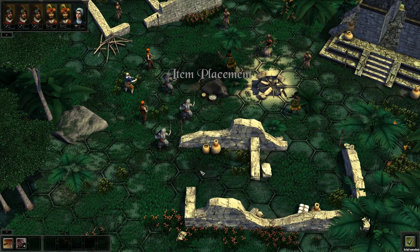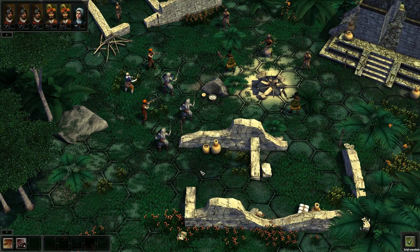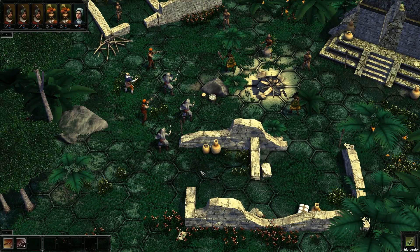Hello, my name is Jonas Weber. I'm the game designer of Expeditions: Conquistador. In this video I'd like to talk you through one of our battles, just to demonstrate how combat in our game might unfold.